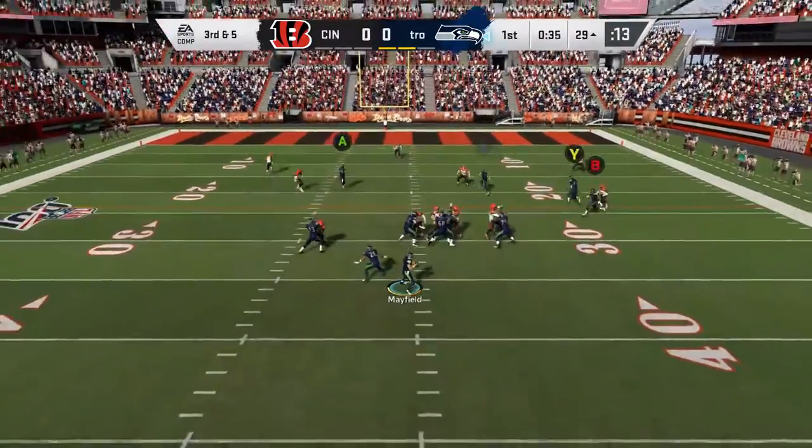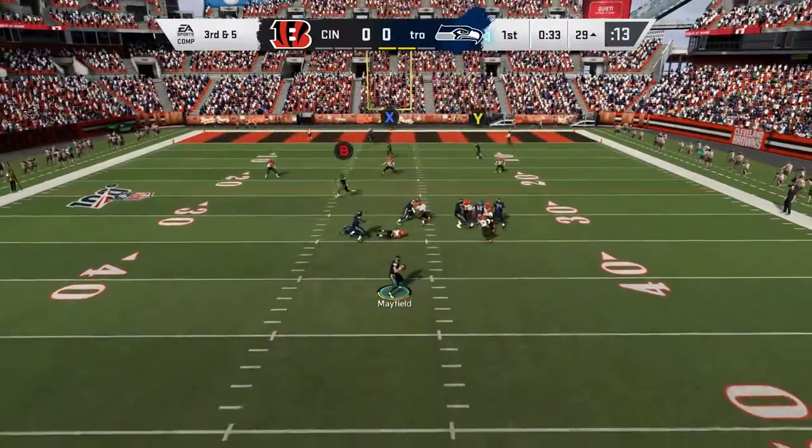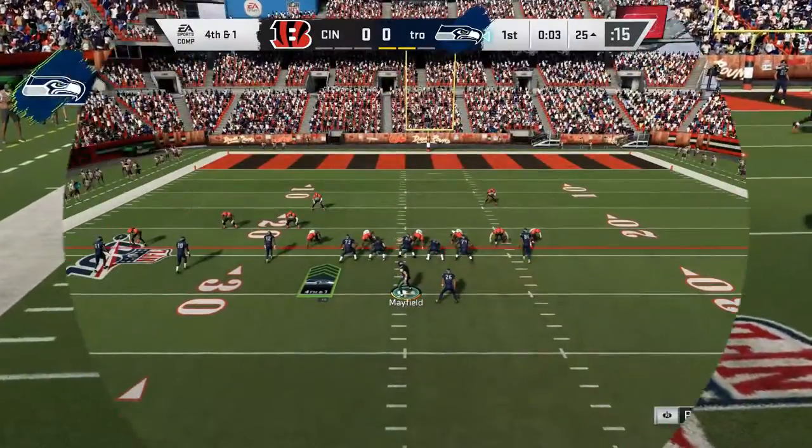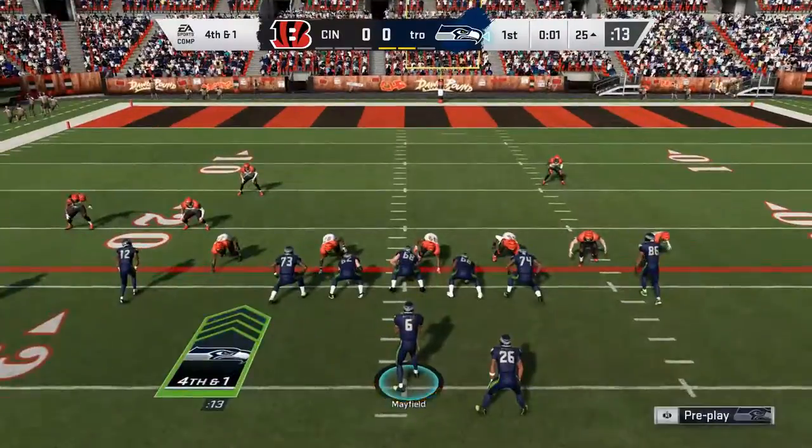So with PA Crossers, streak out your tight end, then drag your outside receiver, and then block your halfback. I'm going to get yards off that.